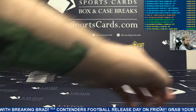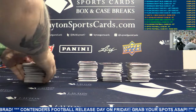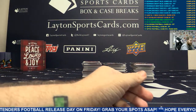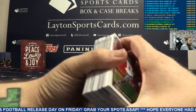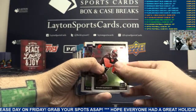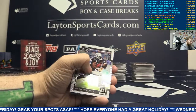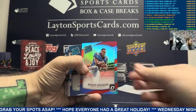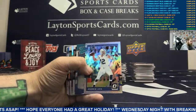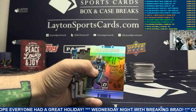Moving on, keep going guys. RPA means rookie patch auto. Got an orange Mariota. Red Wayne Goleman, Giants - nice. Rookie card Marcus Walker. Silver Andrew Luck, Colts. Silver Allusions Corey Davis, Dez Bryant.